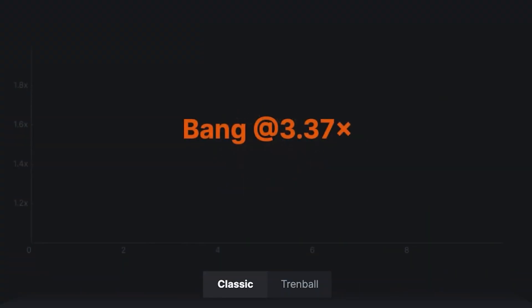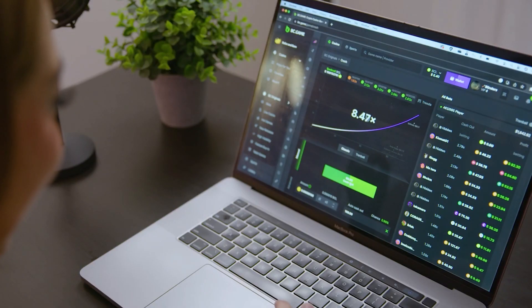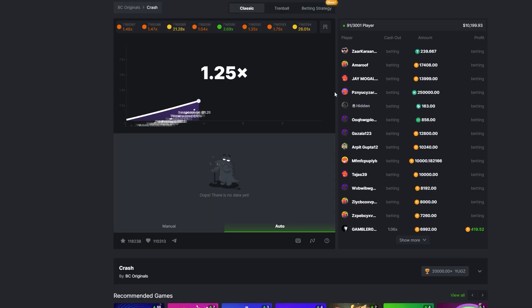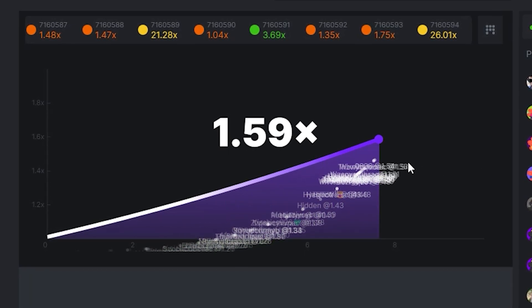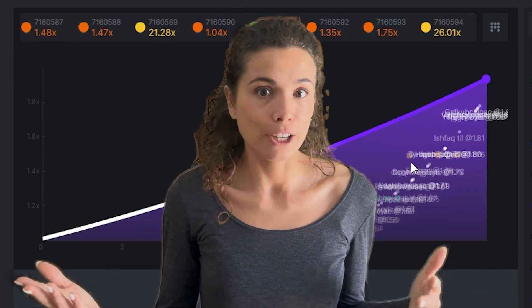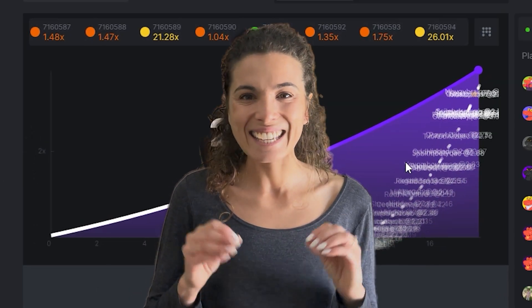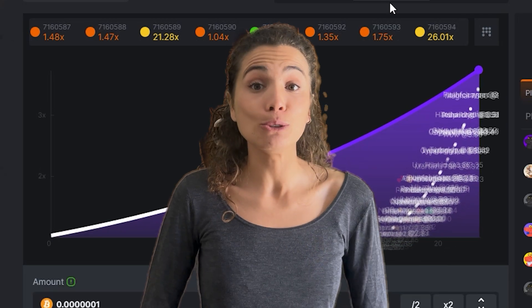Players watch the multiplier rise and decide when to cash out for smaller wins or risk it for bigger payouts. Playing CRASH starts with placing a bet as the multiplier goes up. A graph shows the multiplier's progress, helping players decide. As the multiplier increases — like reaching five times or ten times — the risk and reward increase. The challenge is to cash out before the multiplier crashes to zero and you lose your bet.